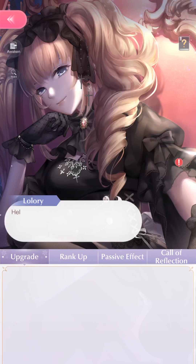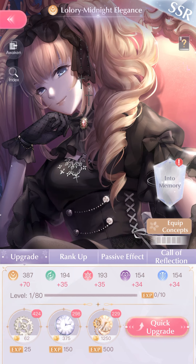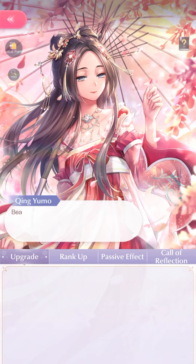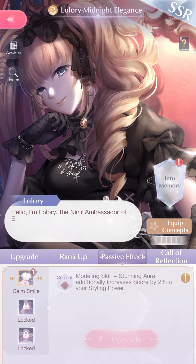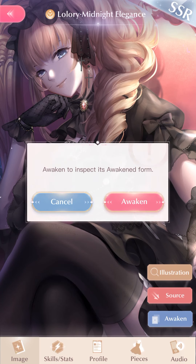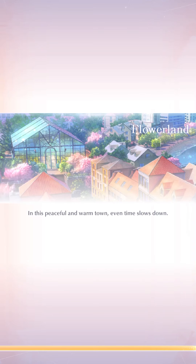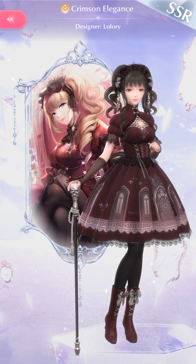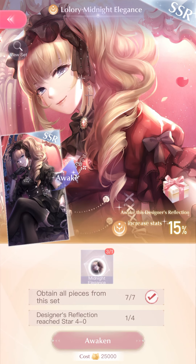Where is Lolory? I think she's a — people use this card more than the other one. She's the yellow ambassador, something tells me this one is Lolory — maybe the Near Ambassador of Elegance. Oh, the dress might be red — another red one, that's so pretty! I got dupes for days, oh my god!